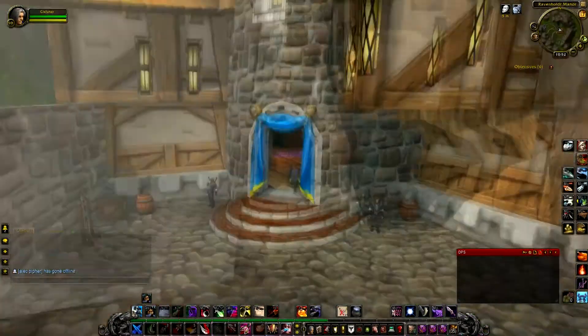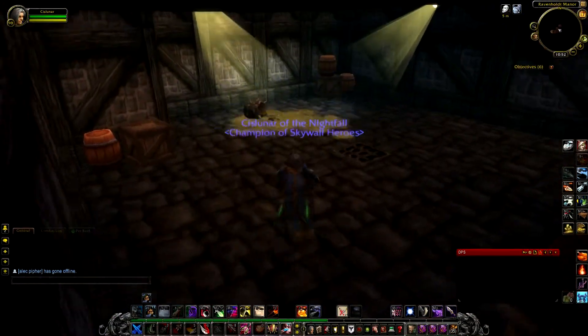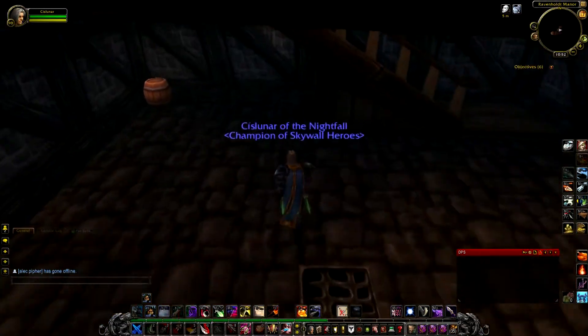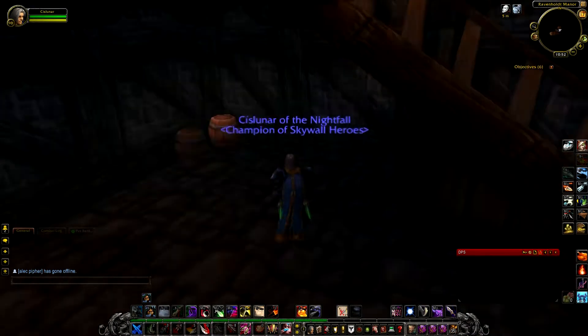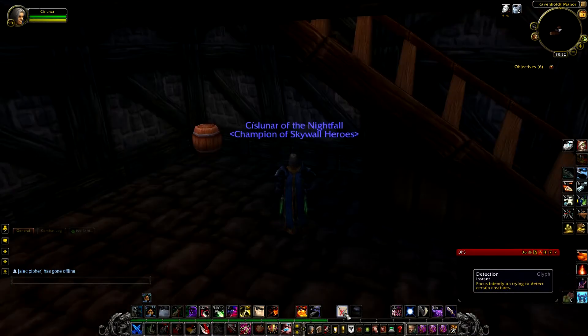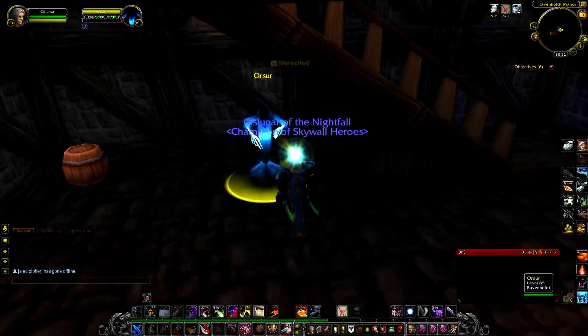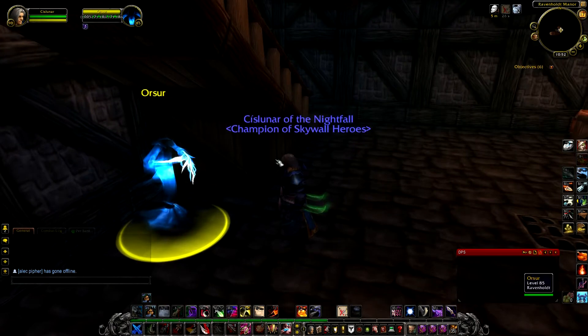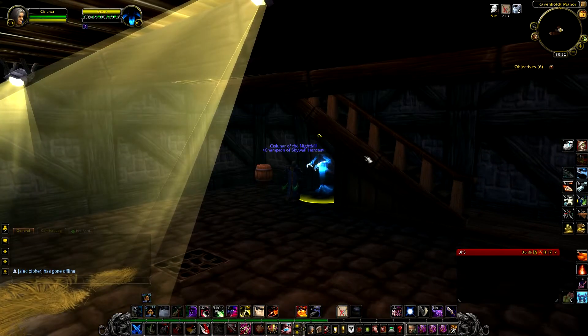So head right in here through the front door, go down the stairs, and as you can see Wrathion's no longer here. But over here is occasionally a little sparkly thing. Right under the staircase, go over and use Detection that you learned from your Glyph of Detection. And that will summon Orser — assuming that's how you pronounce it. From my knowledge, they're based off of a novel that I have not read, or something.